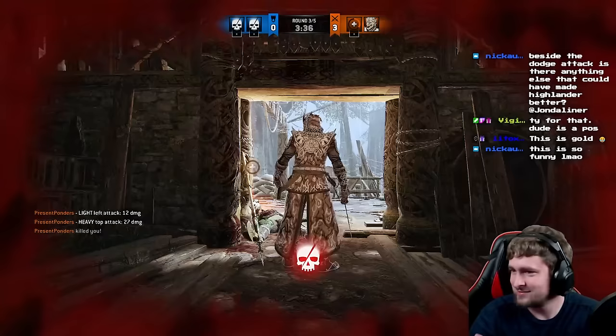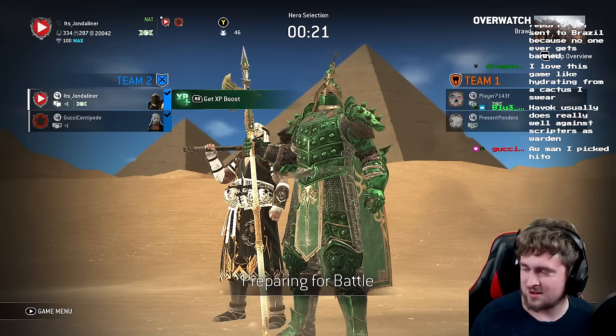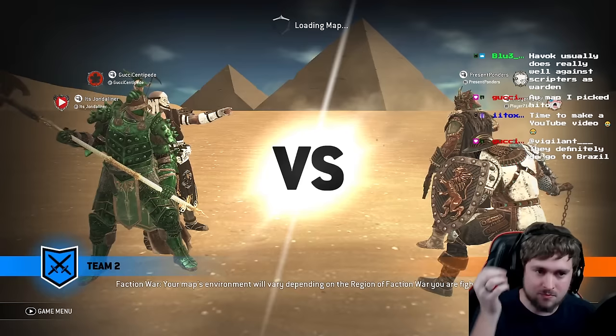The greatest part about this is the scripter left after every single match — and guess what? We got him again! So you're just going to have to do level two bash, because he has a side dodge bash — he'll hit you out of level three. The pirate is either really good or also scripting, but I think it's just the conk.